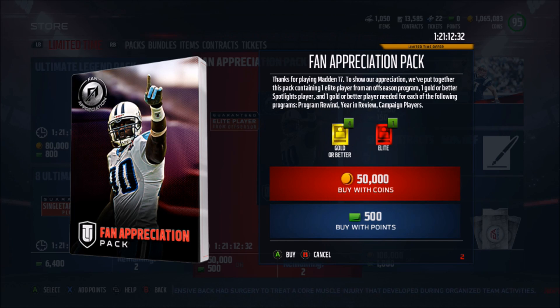So it says right here: one gold or better Spotlights player, and one gold or better player needed for each of the following programs — Program Rewind, Year in Review, and Campaign players.